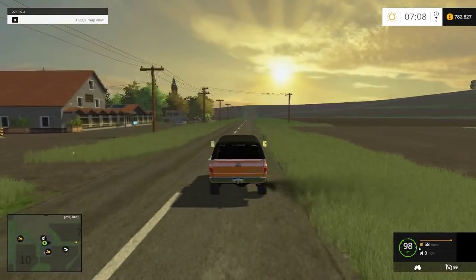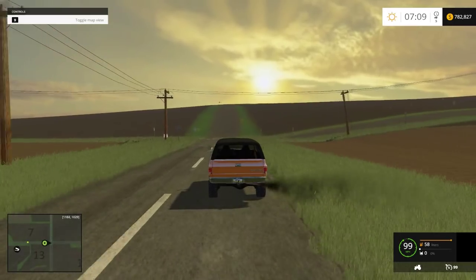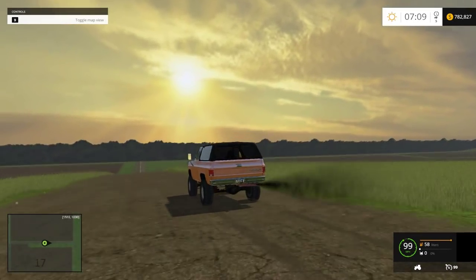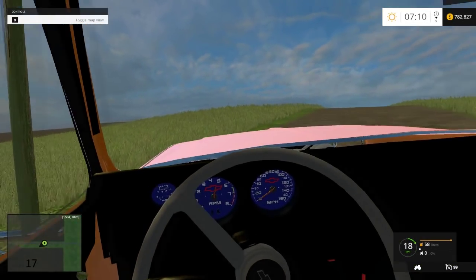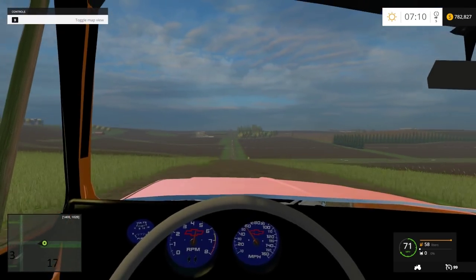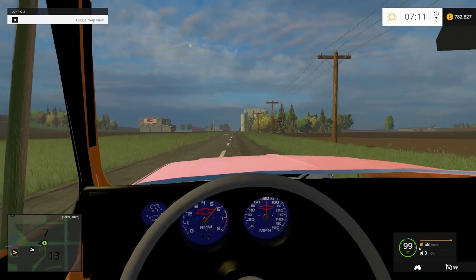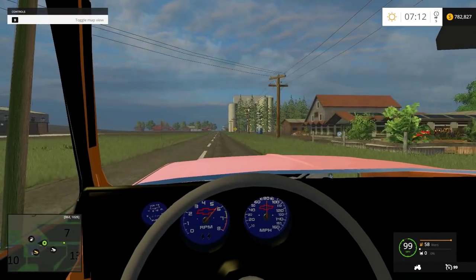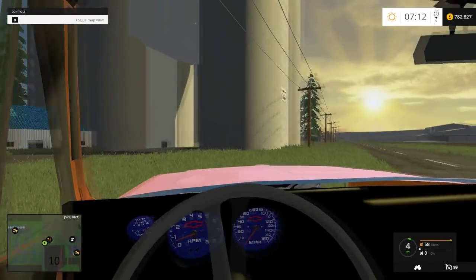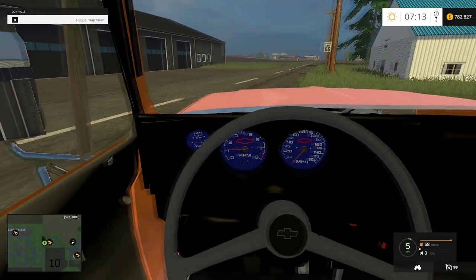Of course all the blinkers and everything work. It doesn't jump as high as the General does. I just love that the gauges actually work — let's test how accurate it is. About 19 miles per hour off. The only thing I see wrong with it, and it's a minor thing, is you can see the exterior at some points in the interior — but that's the only thing I see wrong with it.